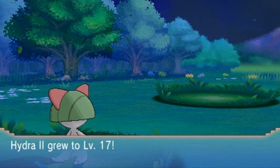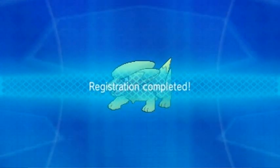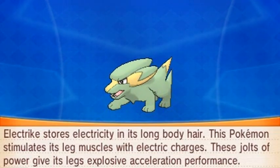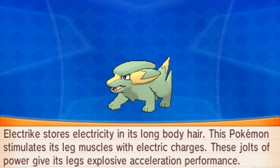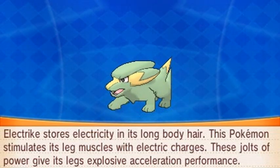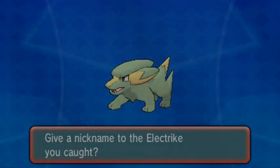Would you look at that - Hydra number two grows to level 17, that's always nice. We got ourselves Electrike, the Lightning Pokémon, an Electric type - 2 feet, 33 and a half pounds. Electrike stores electricity in its long body hair. This Pokémon stimulates its leg muscles with electric charges; these jolts of power give its legs explosive acceleration performance. And yes, we are going to nickname this Pokémon.